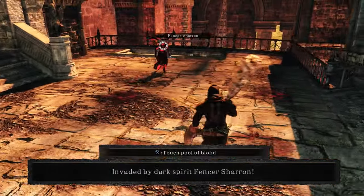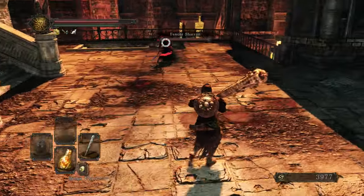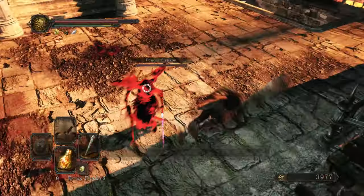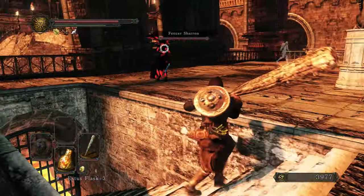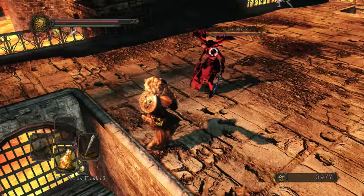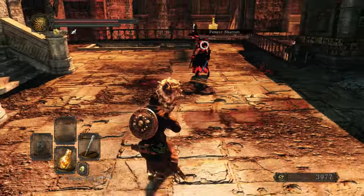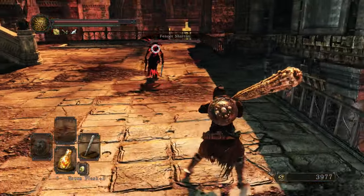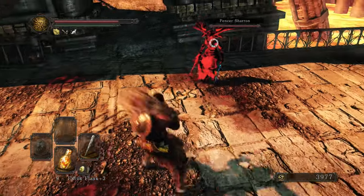Hello there, NPC. Yeah, it's an NPC — that's an interesting addition and I like it. Let's see what her AI is like. She's using a spider fang in the right hand and a puzzling stone sword in the left. She's an interesting combination.